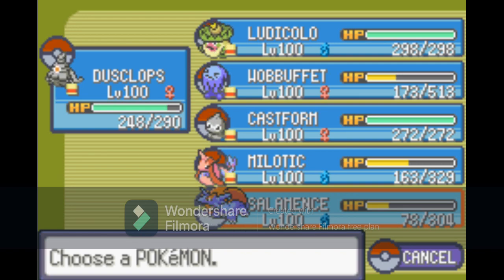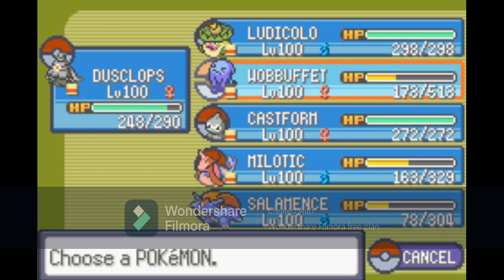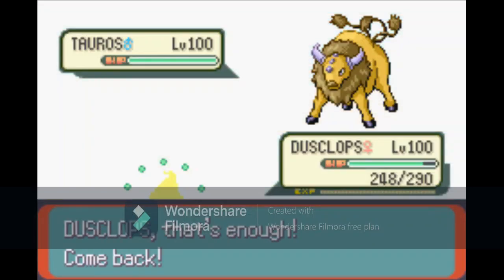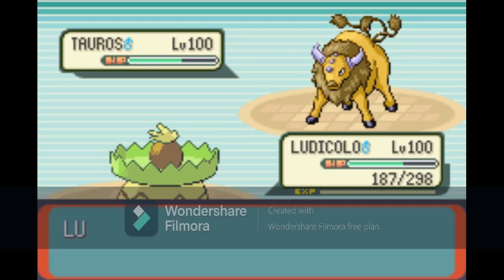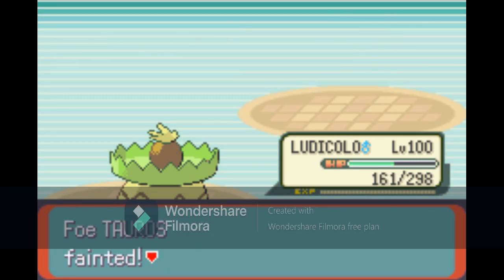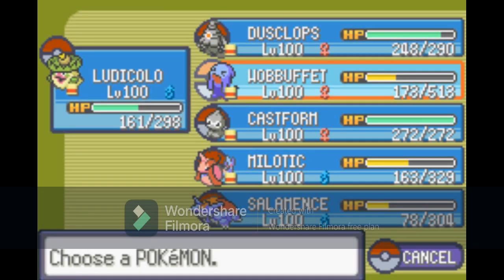We should almost be there. I have done it with Castform before, and I even did it with Wobbuffet one time — I had to use Counter on it. That was a bad day. We had hit several critical hits elsewhere. It would also be interesting to see how a different-natured Salamance would fare. Having a lowered Attack but higher Special Attack is very interesting. There's the second critical hit on Ludicolo, which is crazy, so I can't attack that Alakazam even though I'd really want to use Surf.